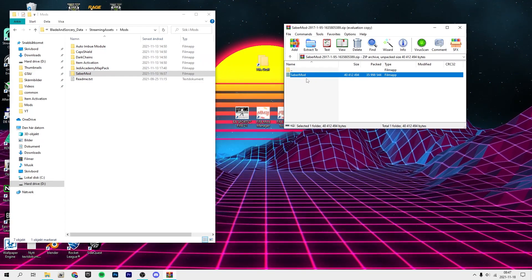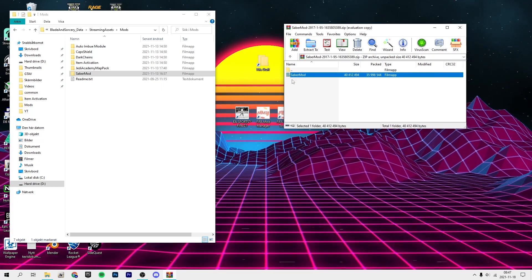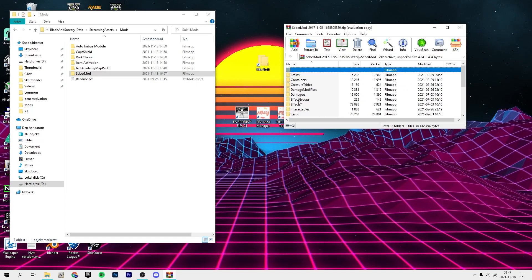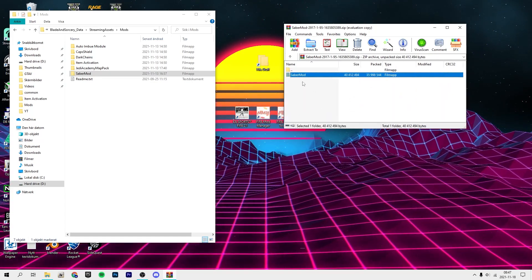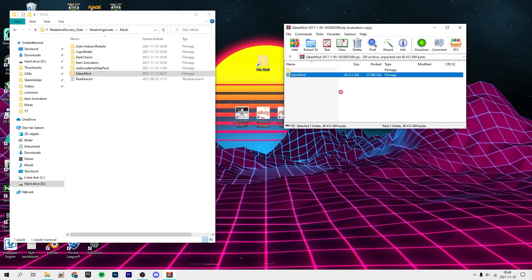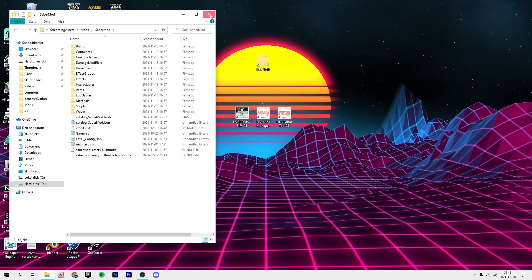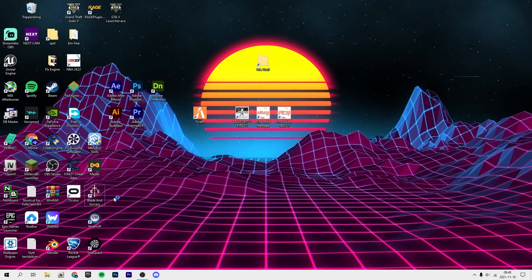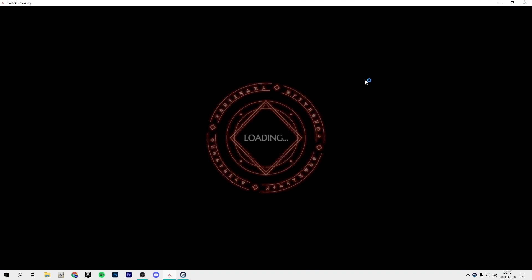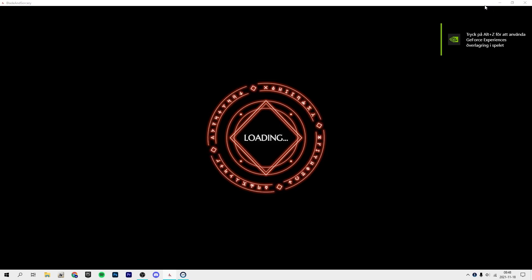Make sure the mod folder isn't nested deeper than one level — it should just be one folder with all the item files inside. Then drag and drop that folder into the Mods folder. After that, you can go ahead and launch the game; there's nothing else you need to do.